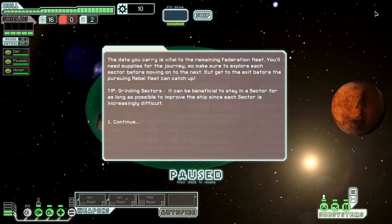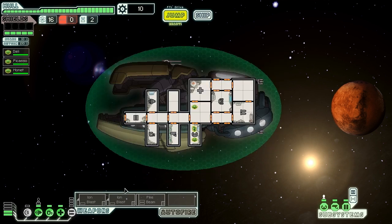Here we are. The data we carry is vital to the remaining Federation fleet. We'll need supplies for the journey, so we'll need to make sure we explore everywhere we can before moving on and get to the exit before those rebels can catch us. Let's move people about — Picasso, you're heading over to the weapons. Monet, you're heading over to the engines.